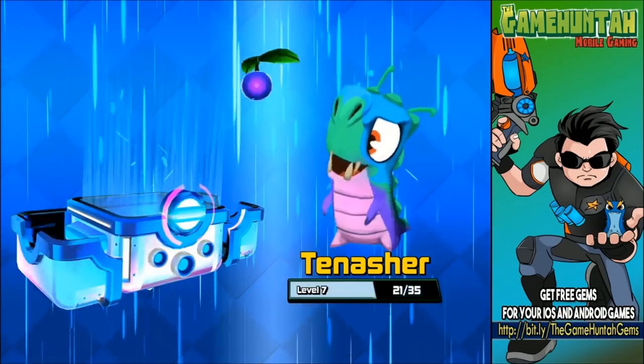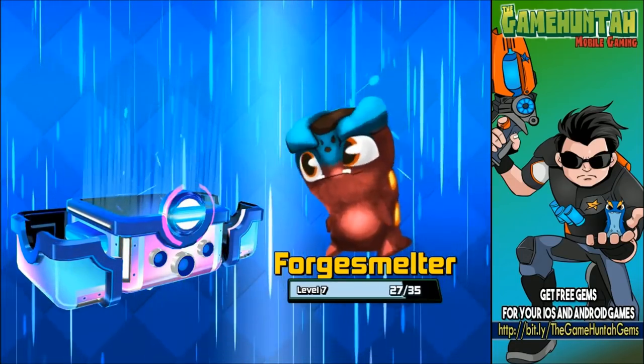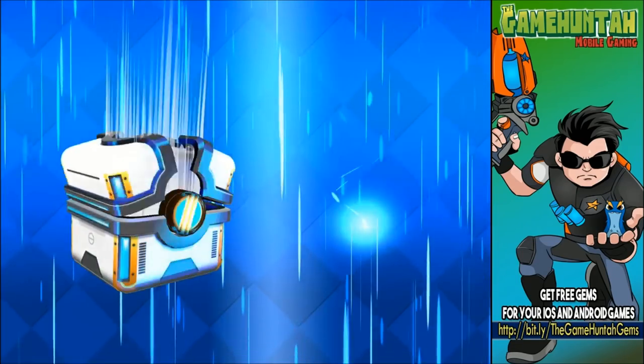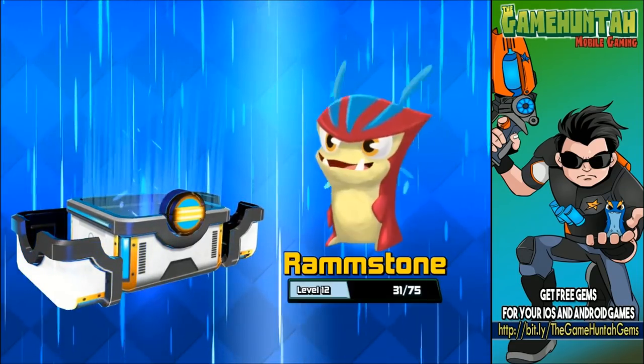Tanish — wow, that was a lot of candies for Tanish. And Forge Smelter is almost level 8. This is looking good. Let's open this one just to finish before going to a couple of battles using Forge Smelter.